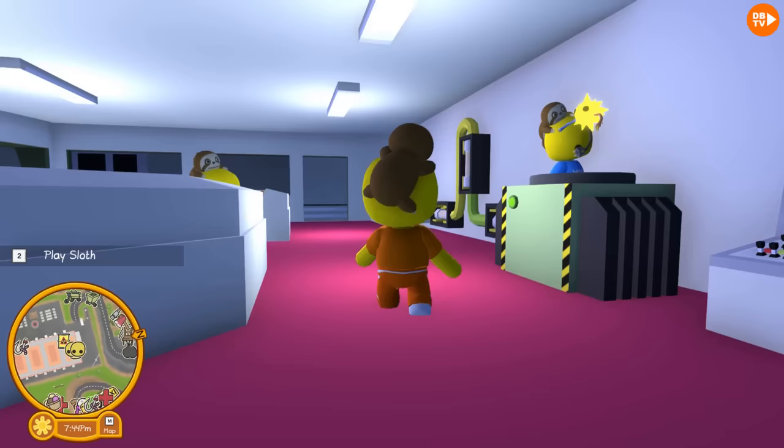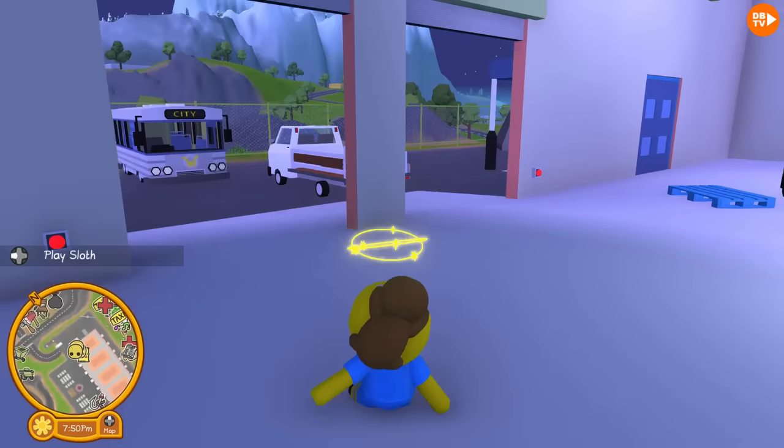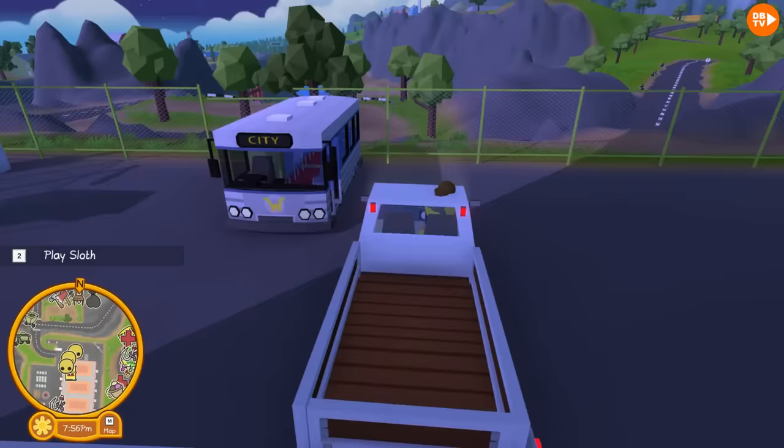Also, when you broke the glass, it nearly hit me! I had to duck! It nearly hit your sloth! Duck! Wait, there's a - I got a duck! Oh no! And the next pet that we're going to get is the Gnome! And it's actually probably the easiest pet out of all the ones that we've done so far! Real Helicopter! Two Helicopter!